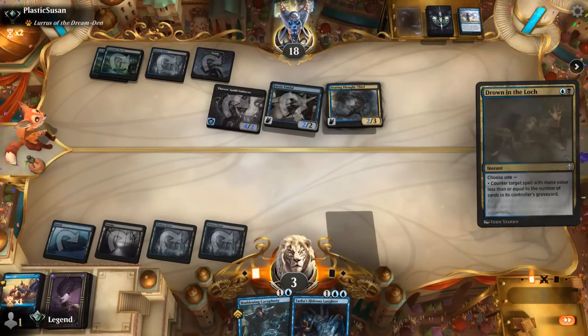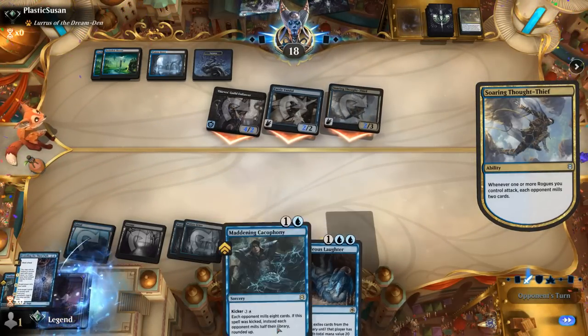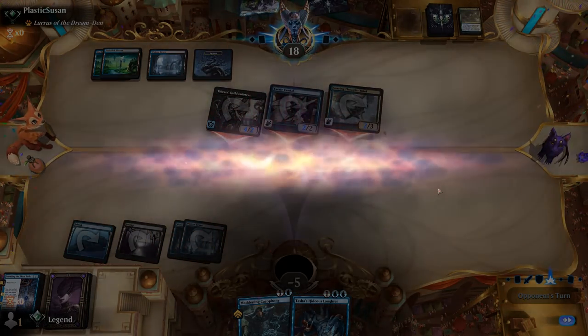A Drown was their last one — so that was going to get us either way. GG's. Yeah, things could have gone slightly differently and we might have been able to get there in time. But cheap Counterspells are quite effective against us. On to the next one.